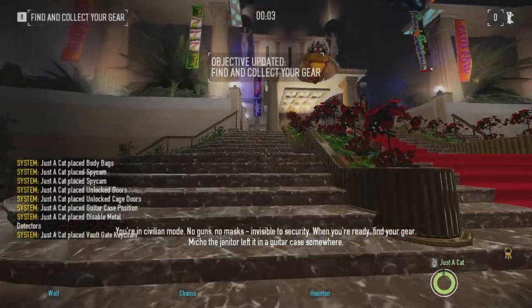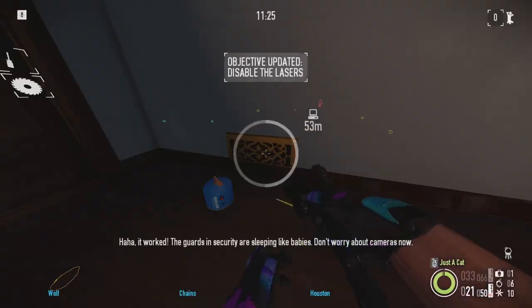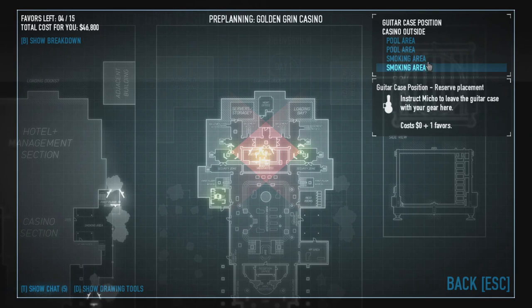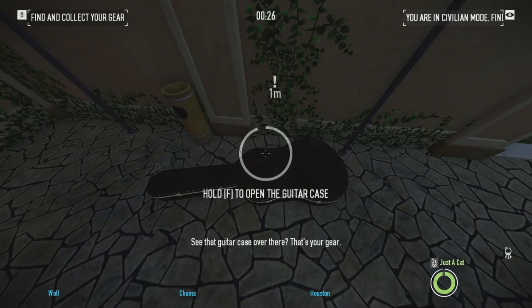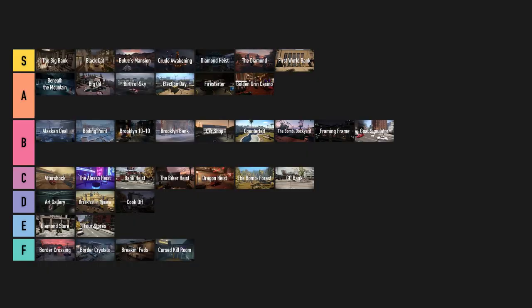Golden Grin Casino. It's grandiose and looks impressive visually but a bit over-designed. In stealth it has a ton of different objectives whose progress does not carry over when going loud. Thankfully pre-planning is not an afterthought like in some heists. Civilian mode however feels pointless. And securing all 30 money bags — I'd rather not. A tier.